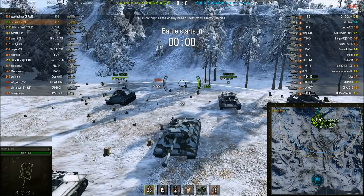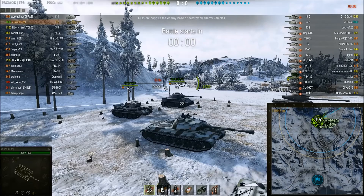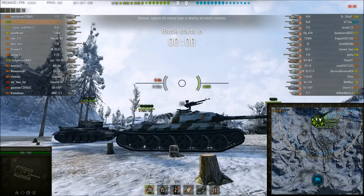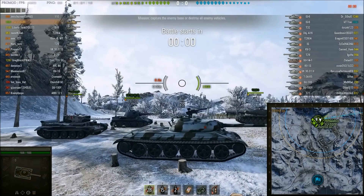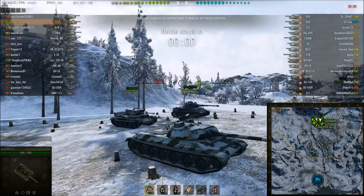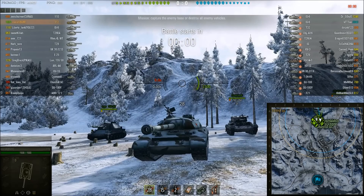The 1-1-2 on paper has amazing frontal armor. Even Tier Xs are going to have problems penning a 1-1-2 from the front, mainly at distance. It's got amazing sloping on the upper front plate, and it's pretty much an auto-bounce zone for most guns in the game. Its frontal turret armor is also pretty good. However, while you would think this makes it a decent tank, only inexperienced players are going to be shooting you in the front of the turret or your upper front plate.